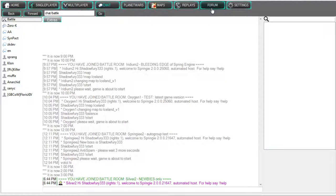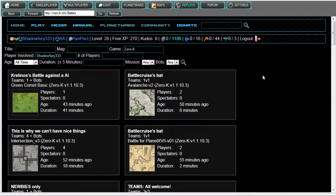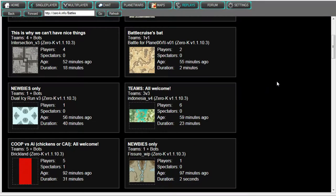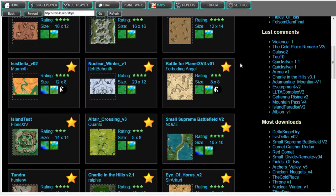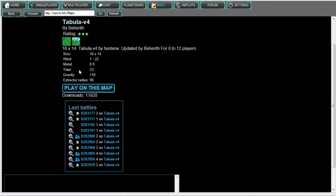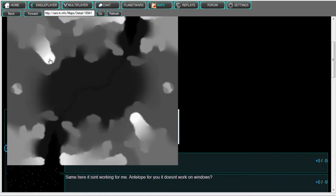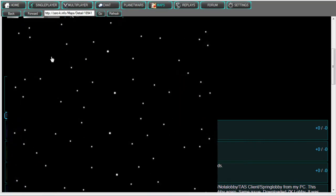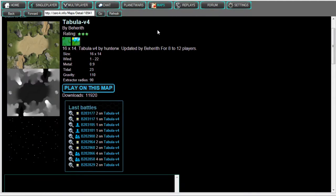You'll also notice other tabs up here. There is one for the forums, one for replays where you can peruse replays of previous players' games and see what they do — you can learn from that too. As well, you can find what maps exist in the game; you can preview them and find any comments on them. Click on any one and you get a nice large image showing what that map offers: its texture, its height map, and where its metal placement is. If people have commented on it, you'll have an entire forum thread on that.